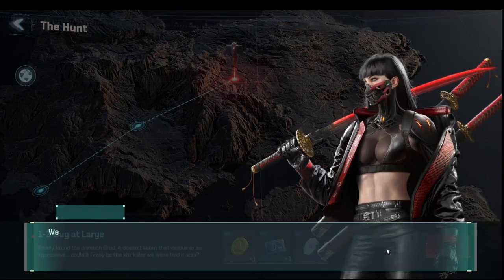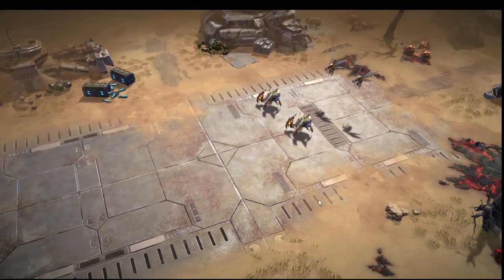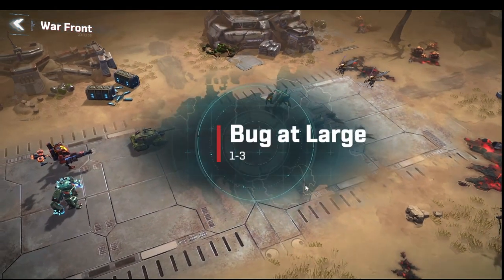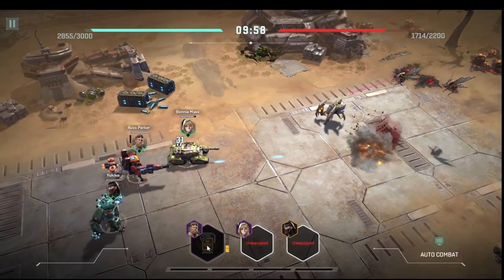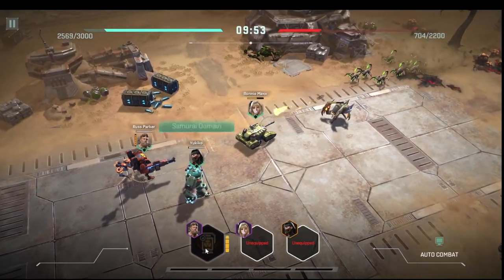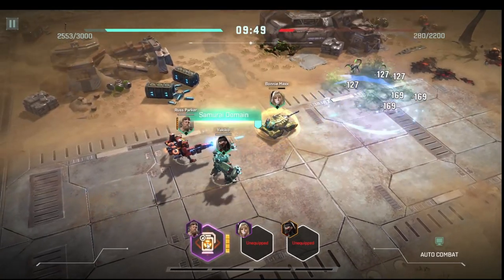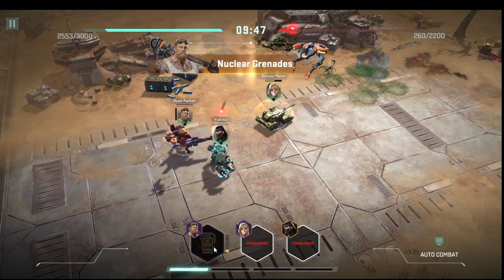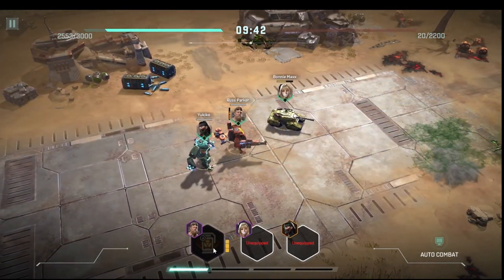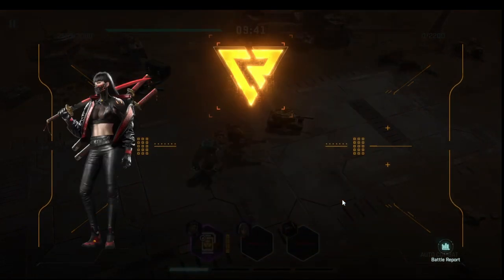The game has us fight one more grod wars mission. We add Yukiko again, move her to the back, and fight. She's killing the enemy so fast we barely need to do anything. We're done with that mission.